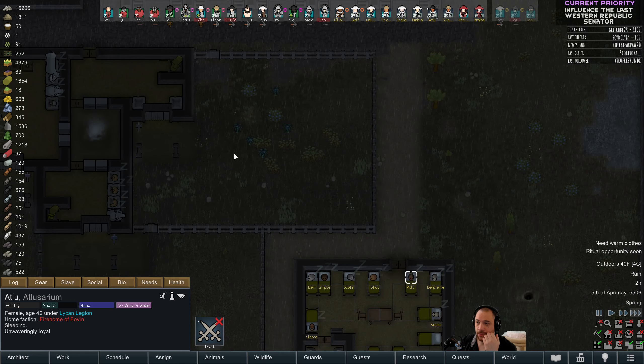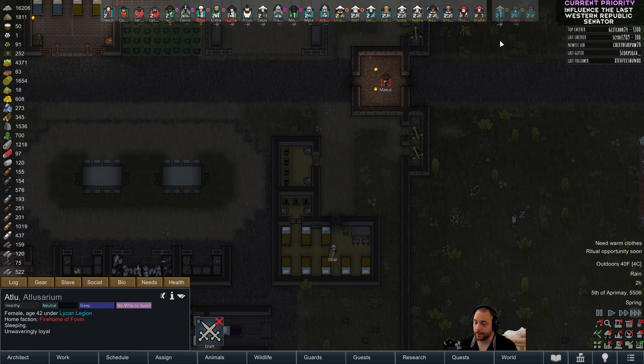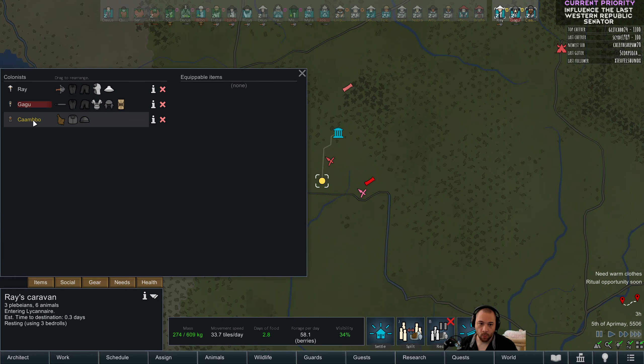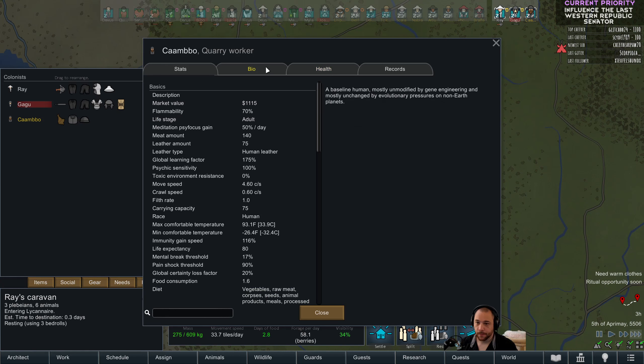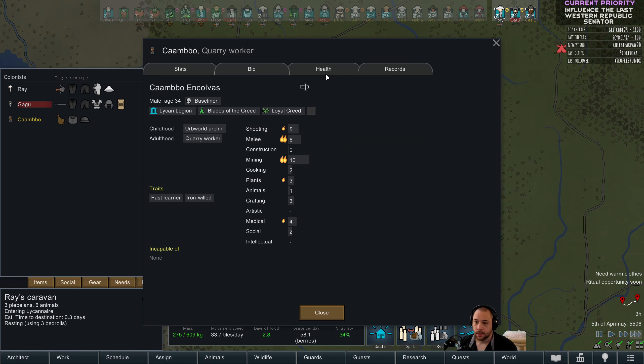Ray, Gagu, and the new guy should be back, probably before the loop or Kalia. And then, what do we do with Combo? So that's what I'm going to pull on here. He's an iron-willed, fast learner. Good in combat, mining, plants, and medical. No health conditions, baseliner.